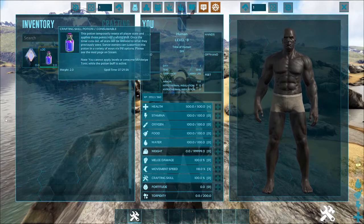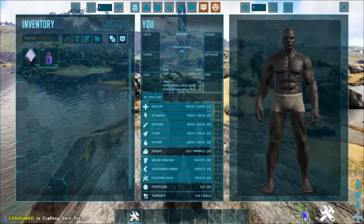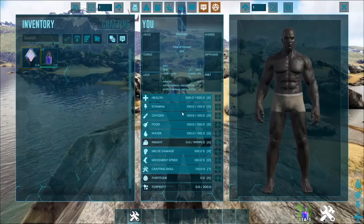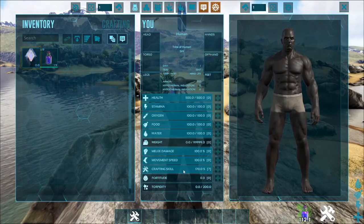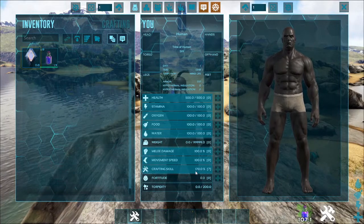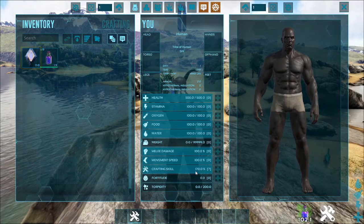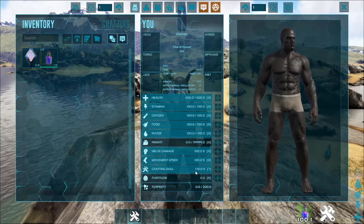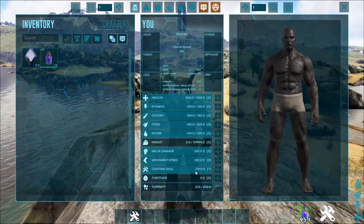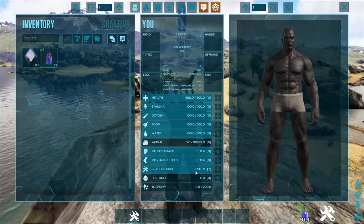In our number 10 slot we have Crafting Skill Potions. What these do is, if you quickly consume one, it will transfer all your skill points into your crafting skill — all seven points go into crafting. So you can go craft a couple of ascendant helmets and you'll get different rolls, and they're more likely to be better if all your skill points are in crafting. Recommended — that's number 10.